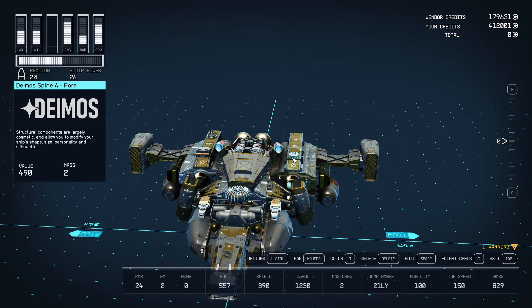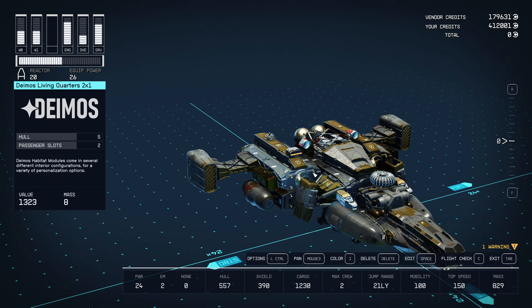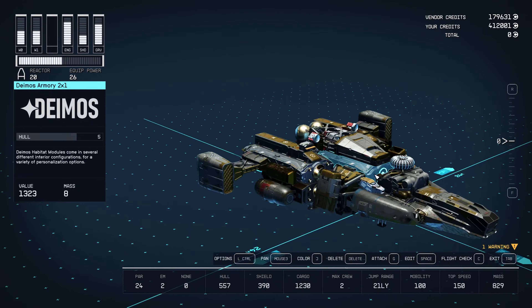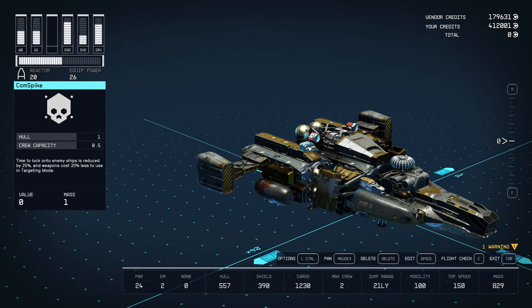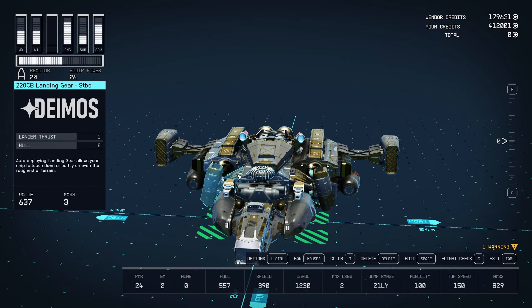I don't like how this stuff is sitting here so I'm gonna reposition it. I've got this scan jammer multi-frequency right here — I got this from Krix at the Key, but I no longer have access to that because I decimated the Crimson Fleet. This piece here is also from the Crimson Fleet. EM damage: reduces EM damage by 50% and increases shield regeneration by 25. I'm gonna put this right there so they're kind of tucked away. And I have this comp spike here — time to lock onto enemy ships is reduced by 25%. I'll put this over here and lower the plane by pressing F. That just makes things look so much cleaner.